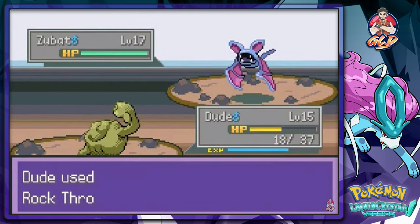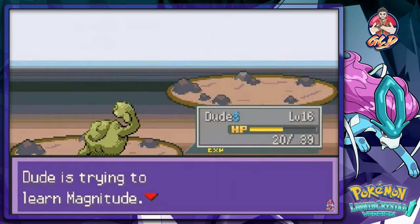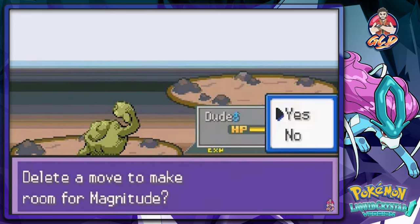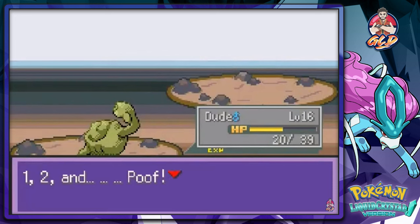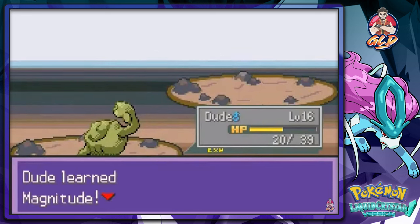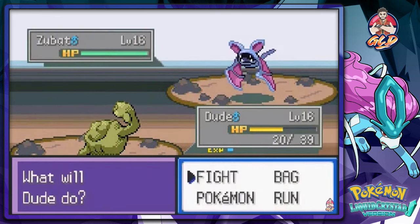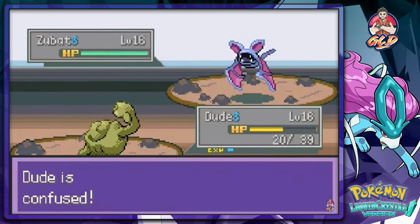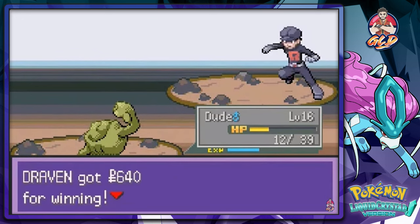The grunt sends out Zubat so we switch to Dude. Rock Throw misses a few times frustratingly, but Dude grows to level 16 and learns Magnitude! We replace Mud Sport with Magnitude since we won't face many electric types. Speed button through the confusion hits, and Dude kicks some serious butt — a really good choice.